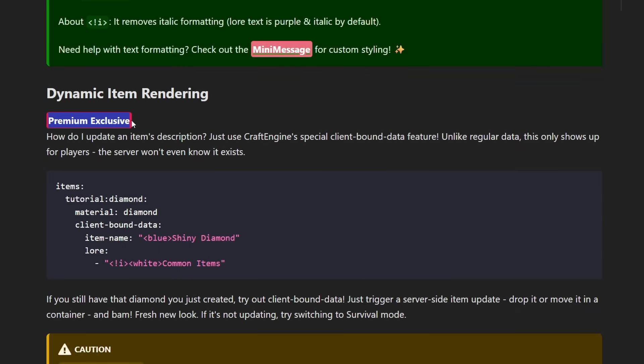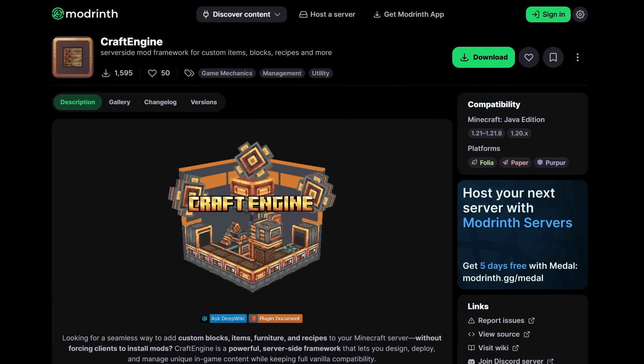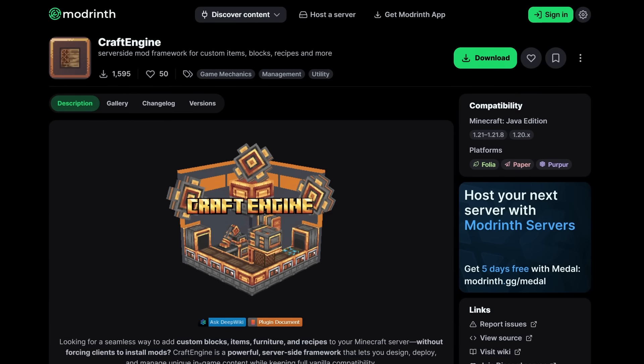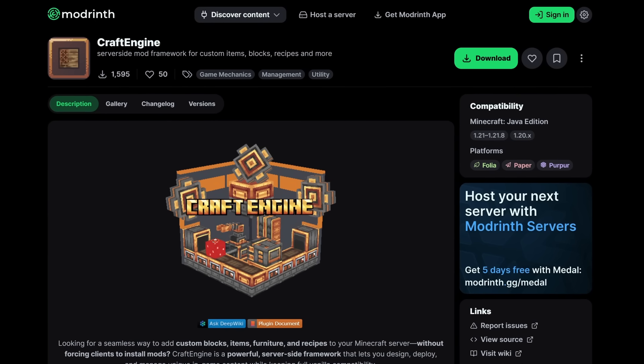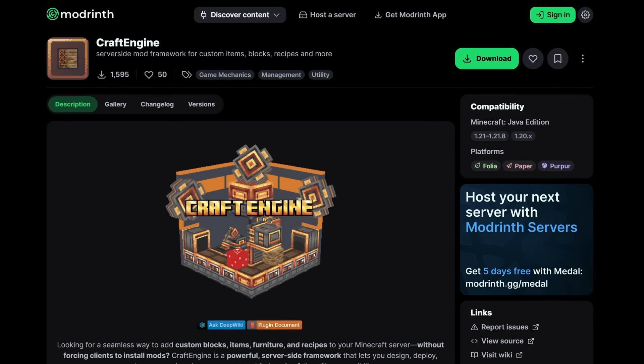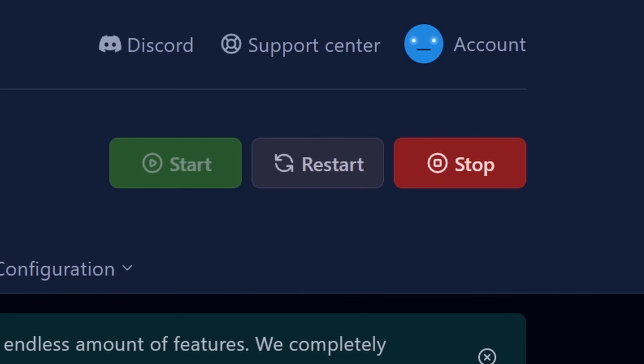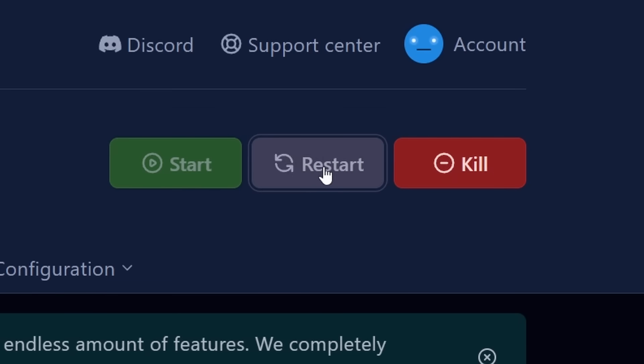And those will be locked behind the premium version. But everything I just showed you — that is all possible with just the free version of this plugin. So simply go ahead and download this plugin. After that drag it into the plugins folder of your Minecraft server, and then give it a quick restart.